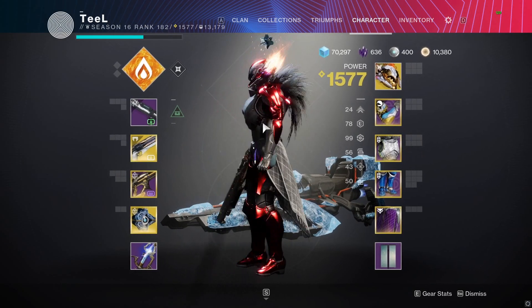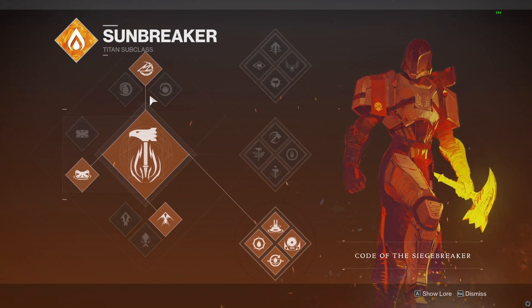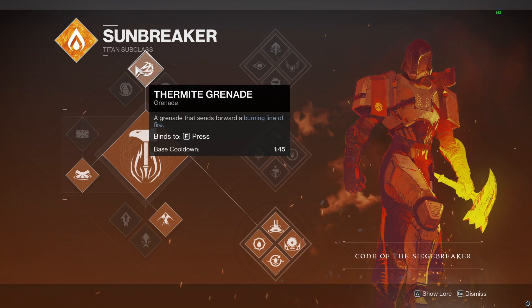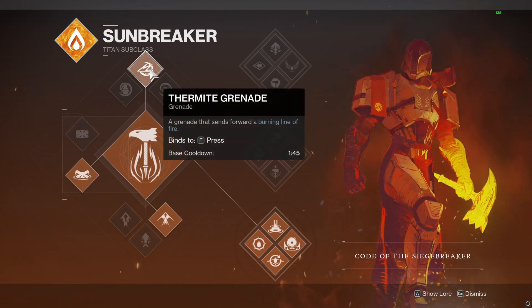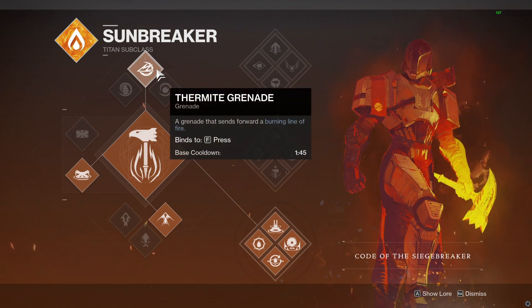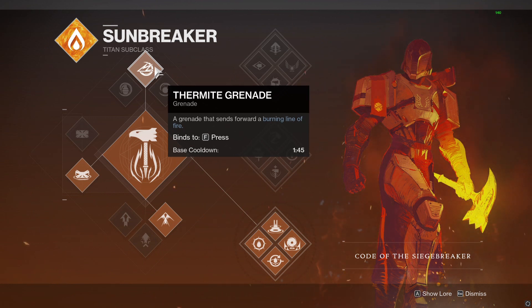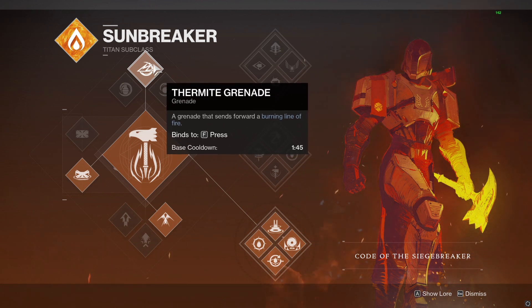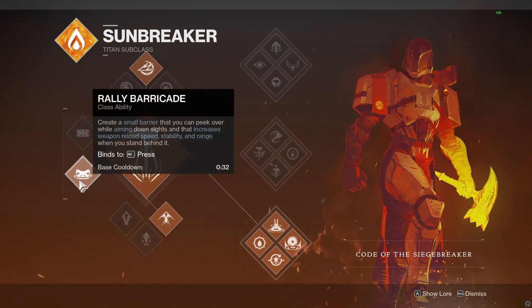Let's get started on this build. We are on Sunbreaker, bottom tree. In PvE, I think thermites are Sunbreaker's currently best grenade. Obviously in Solar 3.0, I would switch to solar grenades — though between solar and thermites, it'll be close. I'm not 100% sure which one I'm going to be maining; I'll have to look at cooldown times and judge from there which one is better overall, but thermites are very close to solar's overall for power.